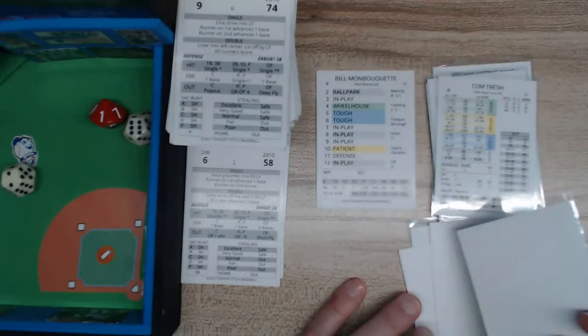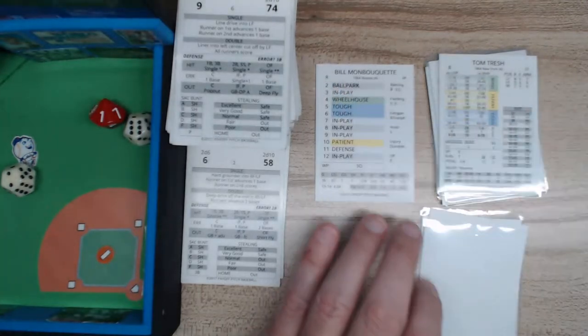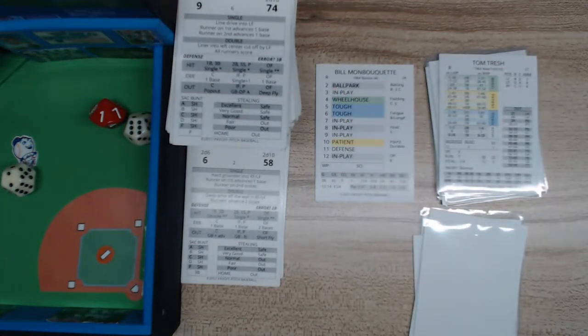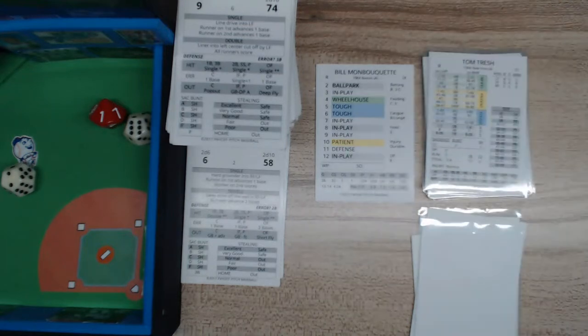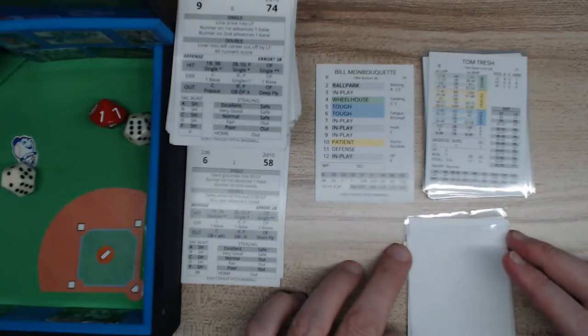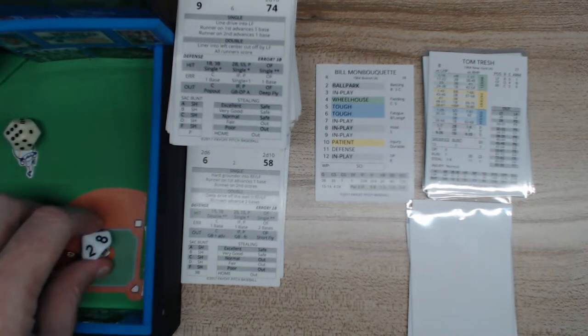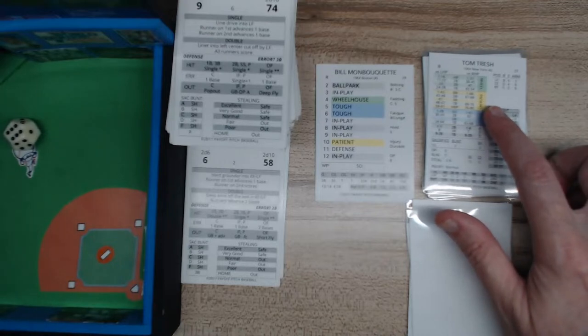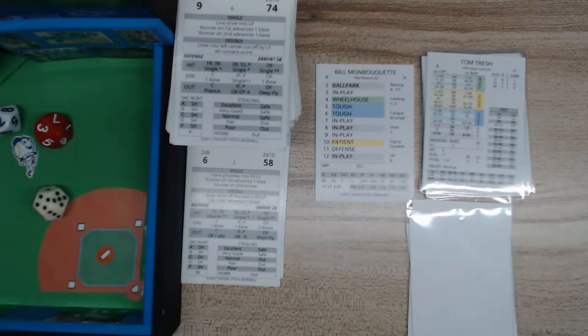Tom Tresh is up — he's a switch hitter so he bats lefty, but what matters is the side of the pitcher. Monbouquet is a righty. We roll 2d6 for the pitcher — that's a 10, which is patient. We look at patient on Tresh's card — that's a 32, which is a base on balls. That loads the bases.